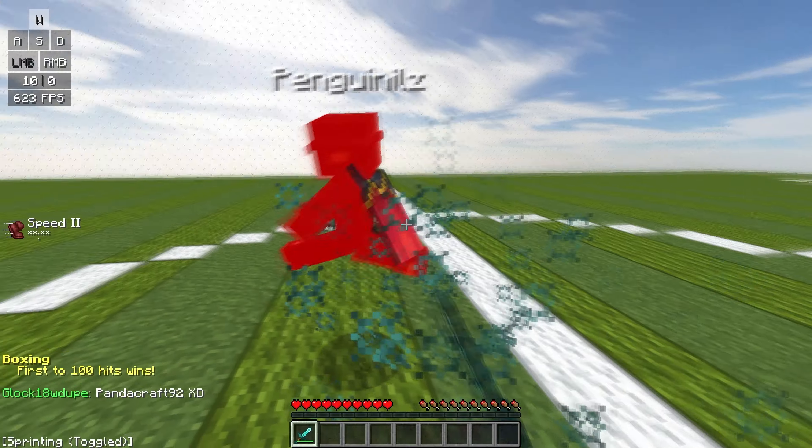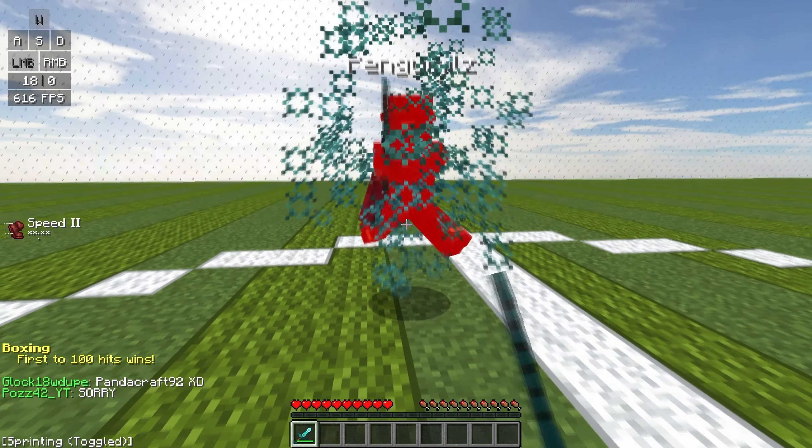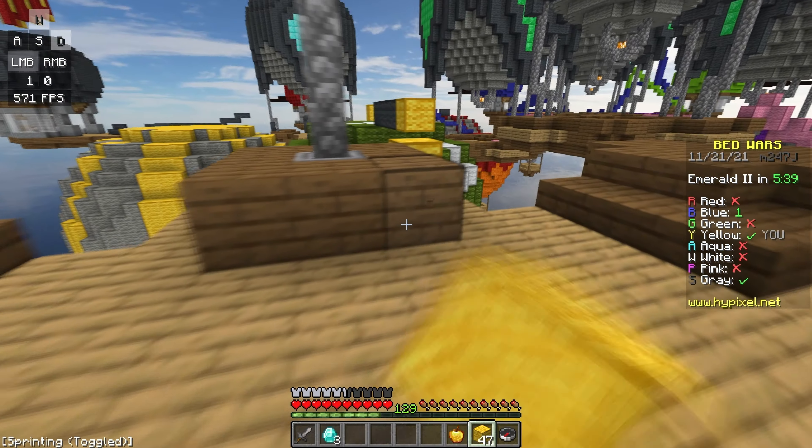The second thing you need to check before trying to hit select is that you don't have a shaky aim. If you have shaky aim, hit selecting might actually put you at a disadvantage.